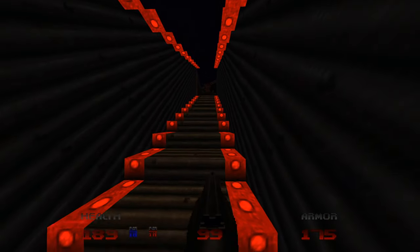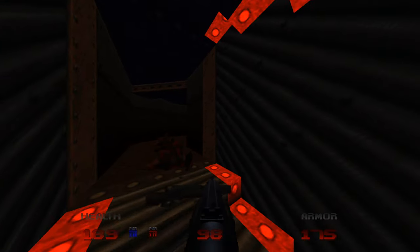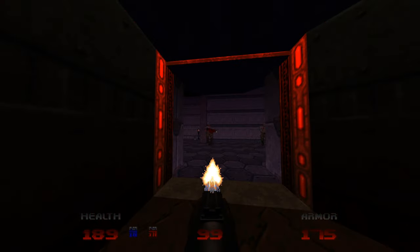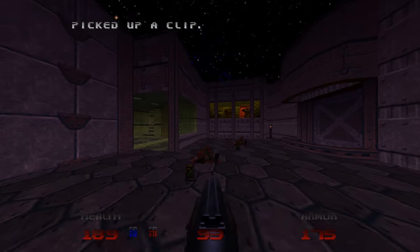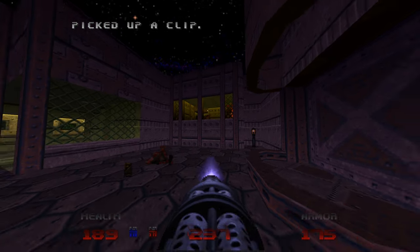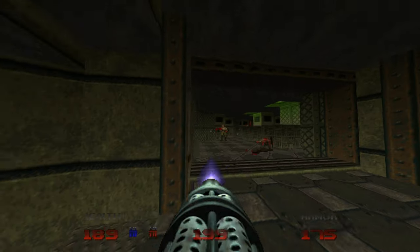Oh dude, look at this — we're going to the mall of the future! It actually takes you downward, just as far as you are on the platform. They actually have moving platforms in this. I don't know if the Doom engine was ever capable of that — I honestly don't even know if this is the Doom engine. Some elements don't look like they are.